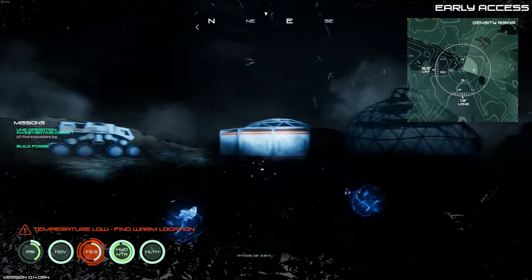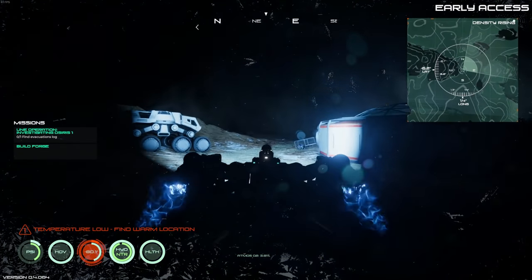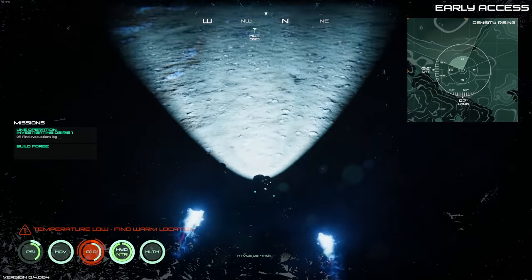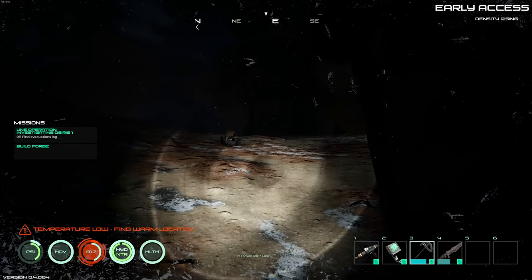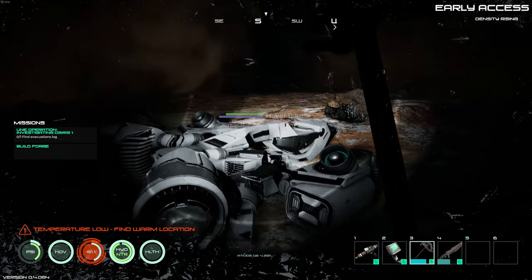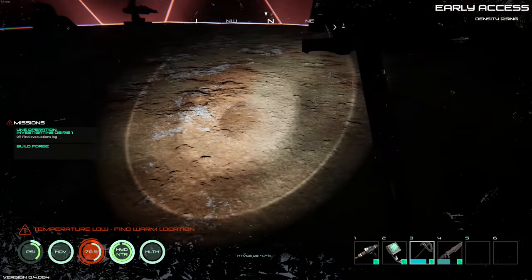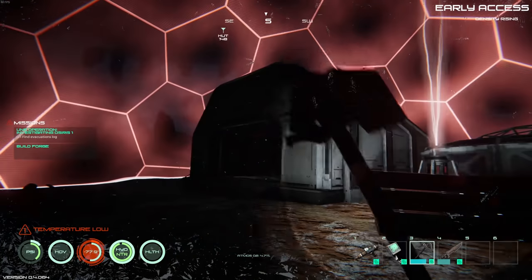Now we're back to not being able to see properly — actually wait, we can see the terrain now, that's nice. Let's head back toward the base — it's not that far away. And then everything just unloads when I get back here. Like, what is happening? Everything just unloads — it's super weird, I just don't get it.